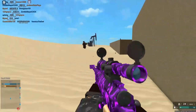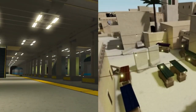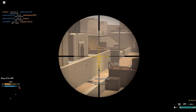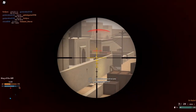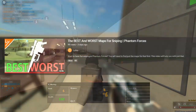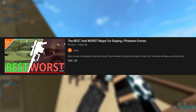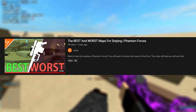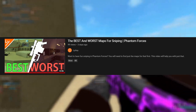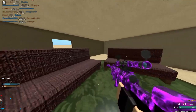Knowing what maps you can actually snipe on is another important step. If you go sniper on maps like Bizarre and Metro then you won't get much done and will die far more often, as those maps aren't sniper-friendly and have no notable sniper spots. I'll brush over this simply — if you want a more in-depth video then check the link at the top of the description.